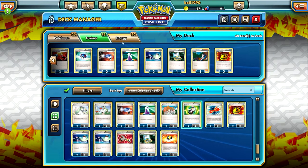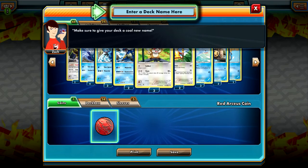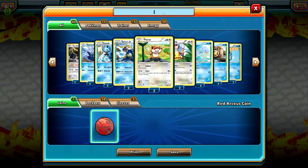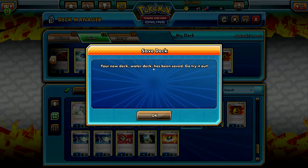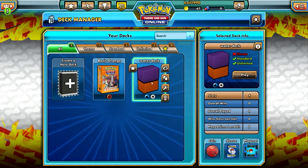Right, I'm happy with that. I will save the deck. Give it a cool name and then click the save button. Okay, let me name my deck then. I'll just call it my Water Deck. Yay, Water Deck!